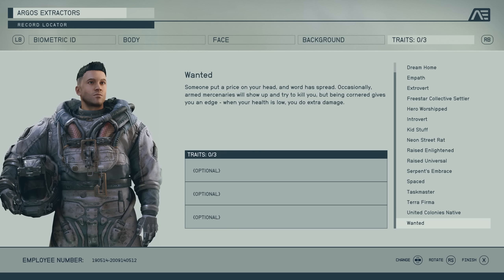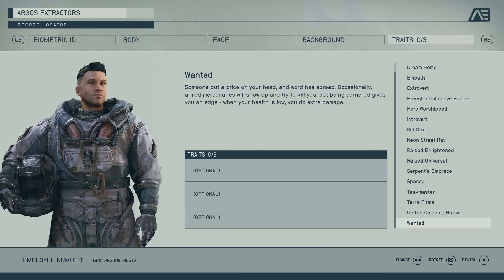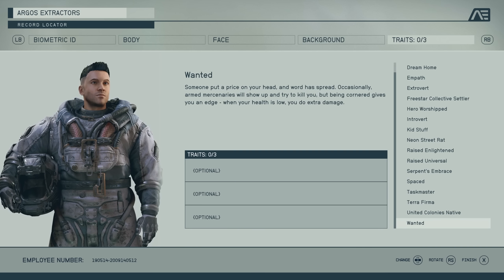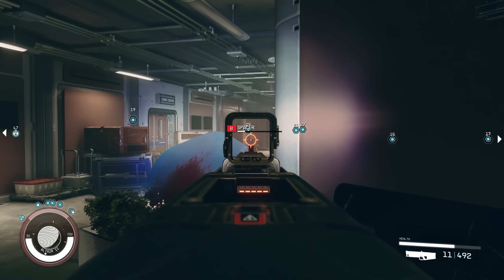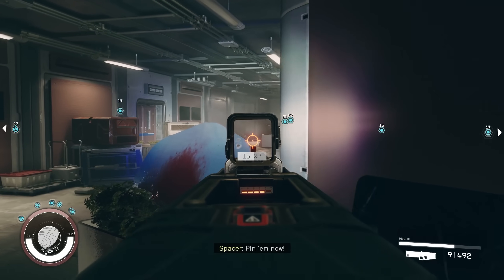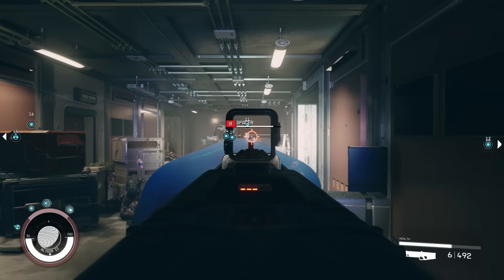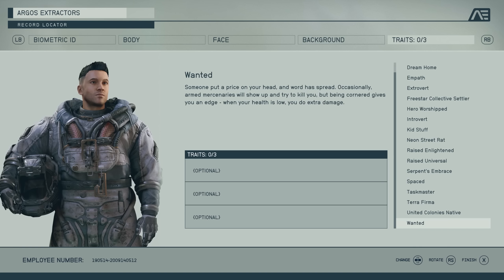One trait you should definitely consider is Wanted — armed mercenaries will show up and try to kill you, but being cornered with low health means you do extra damage. Personally I don't think the mercenaries are even a bad thing because you just kill them and get some free loot. It's a win-win, and the extra damage when your health is low might just help you kill the enemy before they kill you.